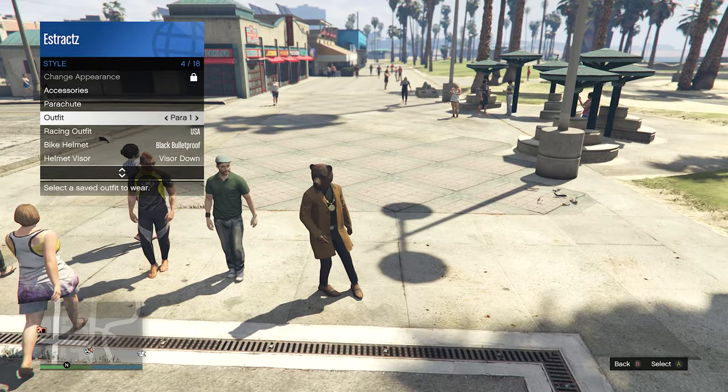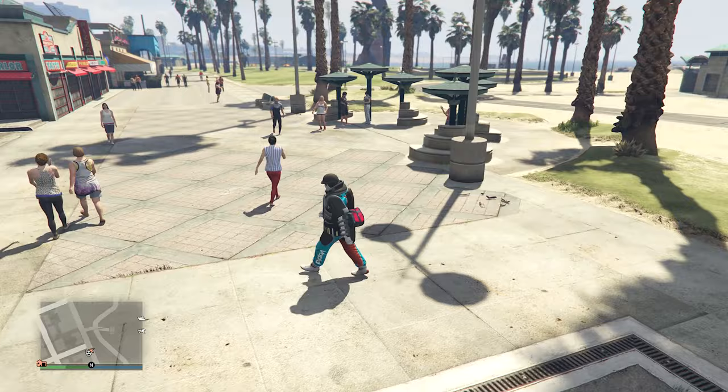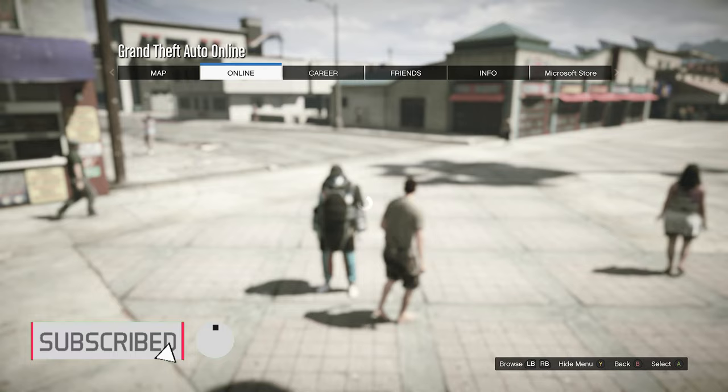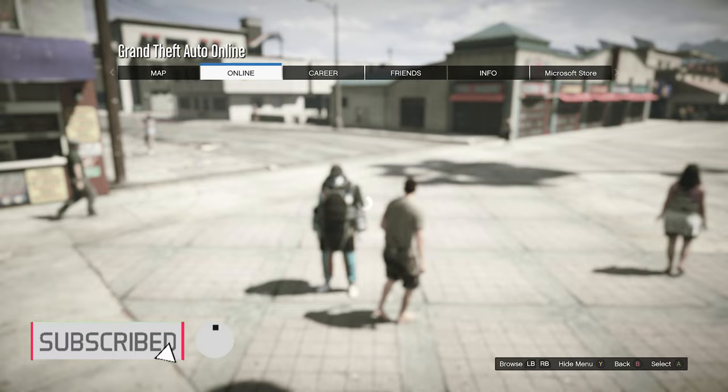After saving your outfit, back out of the hats or mask, pull up your interaction menu, go to style, and equip the outfit we just saved. You should see that the duffel bag is there. To confirm it will stick, scroll through the outfits and scroll back — the duffel bag should still be on the juggernaut outfit mixed with the racing suit. I think the mask and duffel bag look decent with the outfit — the colors are a little off but not terrible. I hope you guys like this glitched outfit for your male character, please like and subscribe — thanks for watching, peace.